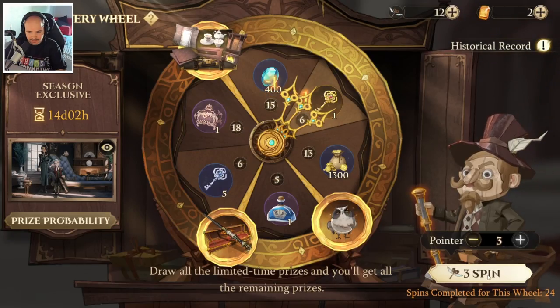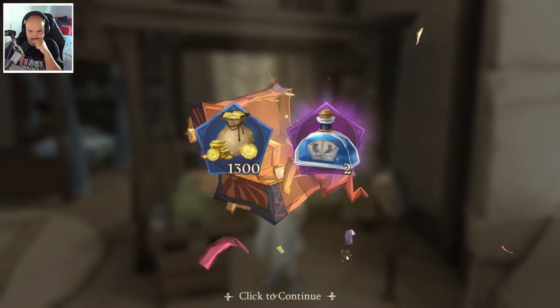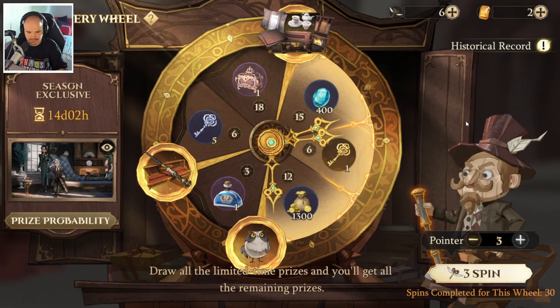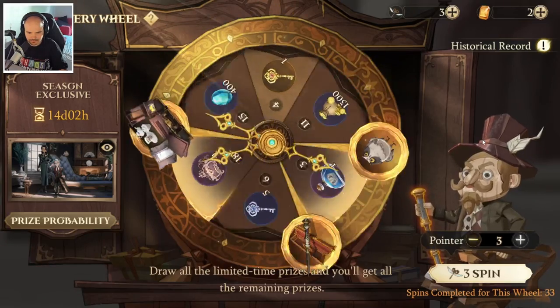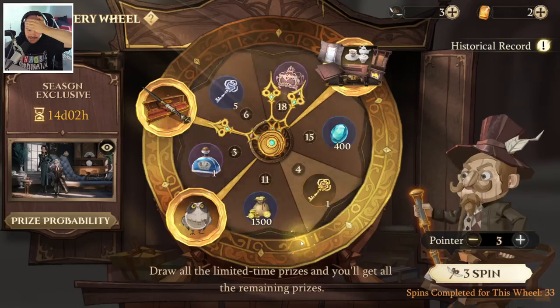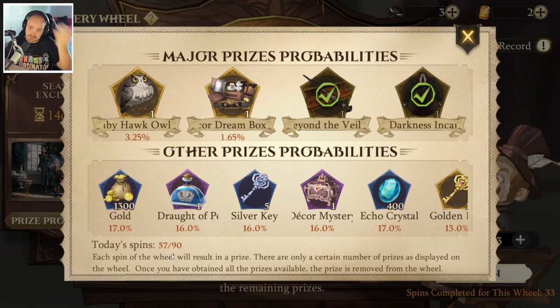I definitely want the wand because of that special hand effect. So close to the hole! Keys are good — gold is always good to have but we make a loss with every gold spin obviously. That's crazy — we're 33 spins in maybe, and we got the wand and the outfit.